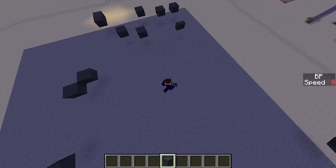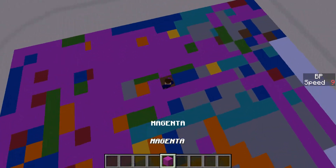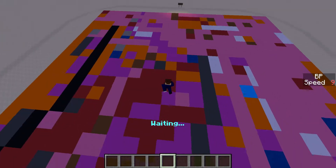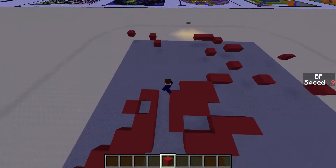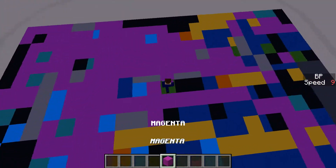In fact, if this block right here is not there, then this map wouldn't even be doable on speed nine around 17. So once again, right about here is the best spot because it's the minimum distance between this spot right here and this spot right here.